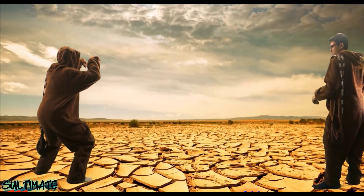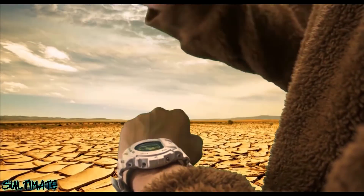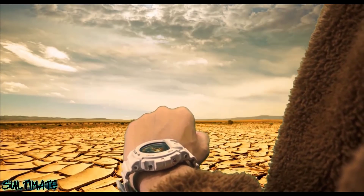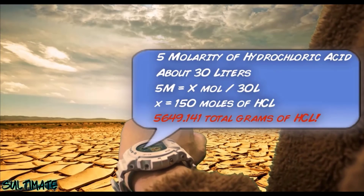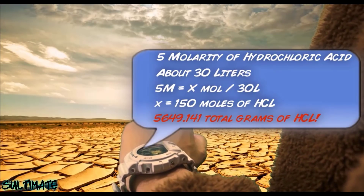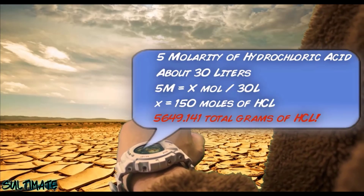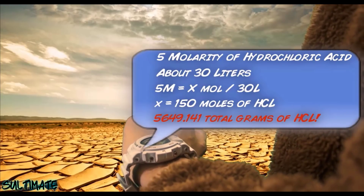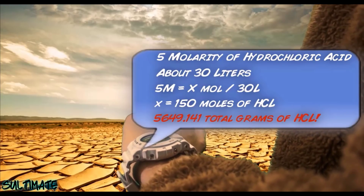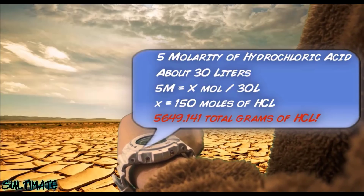So for my first move, I'm going to use Hydrochloric Acid. I'm going to burn him with 5 molarity of Hydrochloric Acid. And he's a pretty big guy, so I need about 30 liters. So that results in 150 moles of HCl. If the molar mass of Hydrochloric Acid is 36.46094, that means I need 5,649.141 total grams of HCl.